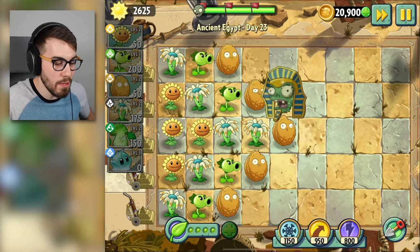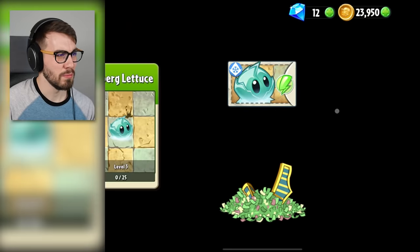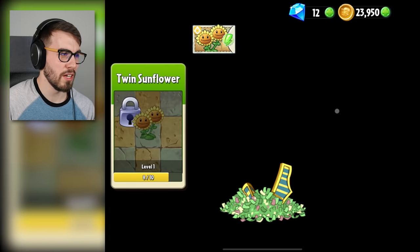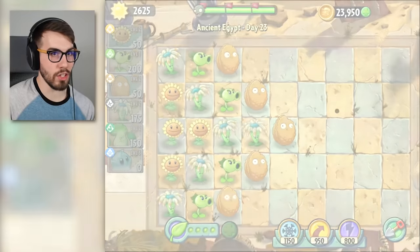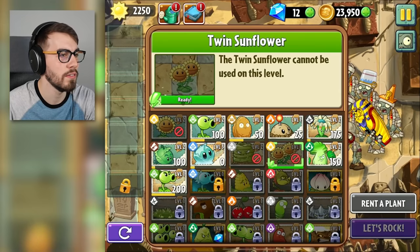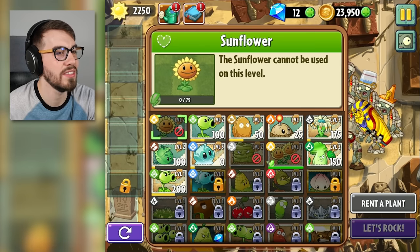His head popped off. He gave me one of these. What's in here? 3,000 bucks, some more of those iceberg lettuces, I need a lot of those, some twin sunflowers. Oh my god, I unlocked the twin sunflower. It's weird how in this game you don't upgrade the plants, you can just put them in. Wait — twin sunflower cannot be used on this level, and neither can the regular sunflower, because it's last stand.